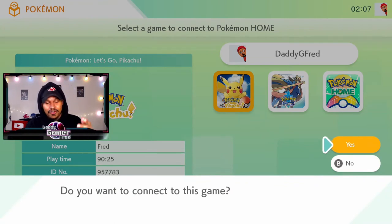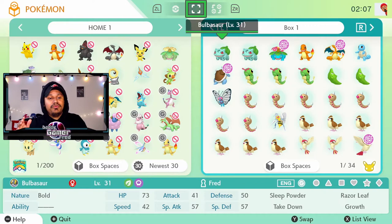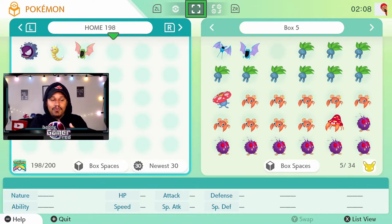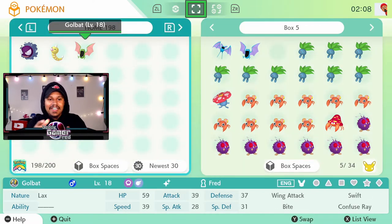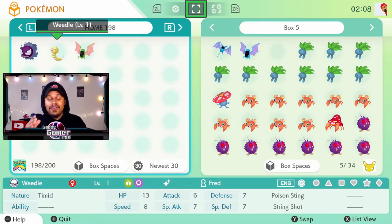Once they're caught inside Let's Go Pikachu or Let's Go Eevee, it's very easy to bring them into Pokemon Home. Just open Pokemon Home, select Pokemon Let's Go Pikachu, open the game, search the boxes for the Pokemon you want, and drop them into boxes in Home. The three Pokemon I'm bringing over are Gastly, Weedle, and Golbat. Note that the Pokemon GO-caught Pokemon — Gastly and Weedle — have a 'G' logo attached to them in their status screen inside Home, which is not present on Pokemon caught in Let's Go itself, so you can tell them apart.